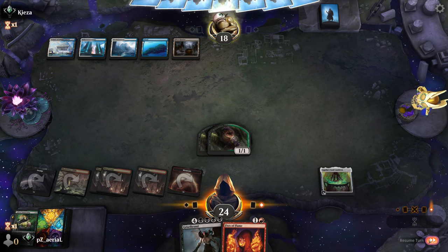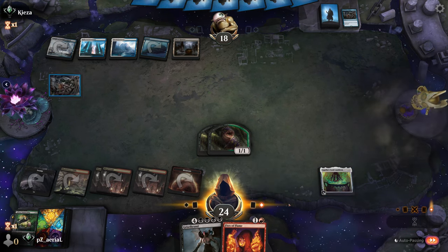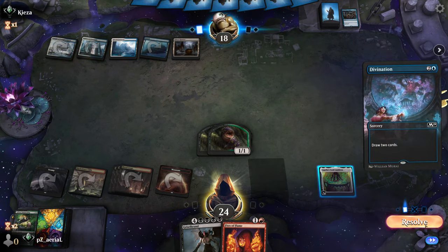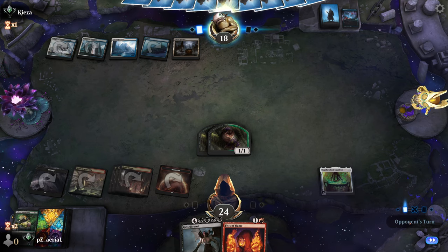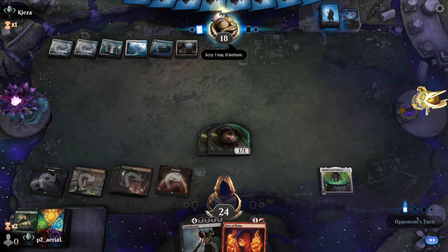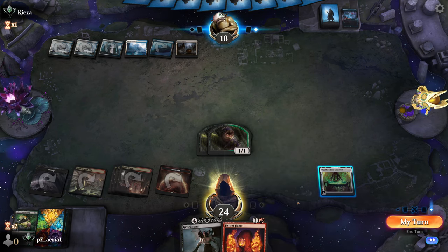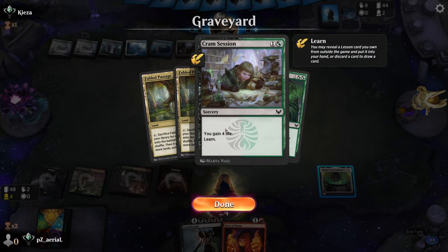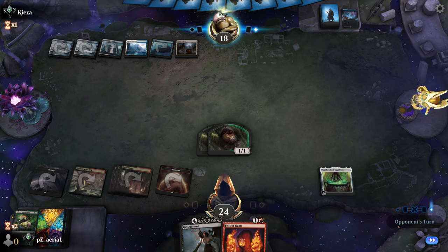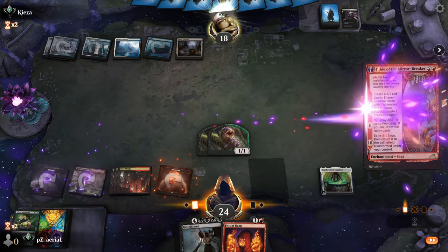Our opponent likely has board wipes — we need to resolve a creature. They play Born Upon a Wind just to draw a card, then Divine Purge... wait, no, it's Divination. I'm happy to see them draw cards instead of dealing with our permanents. They scry — they're definitely looking for board wipes. If we draw another Learn card we can discard Grizzlebrand through the Learn ability. Fable of the Mirror-Breaker comes in and they let us have it.